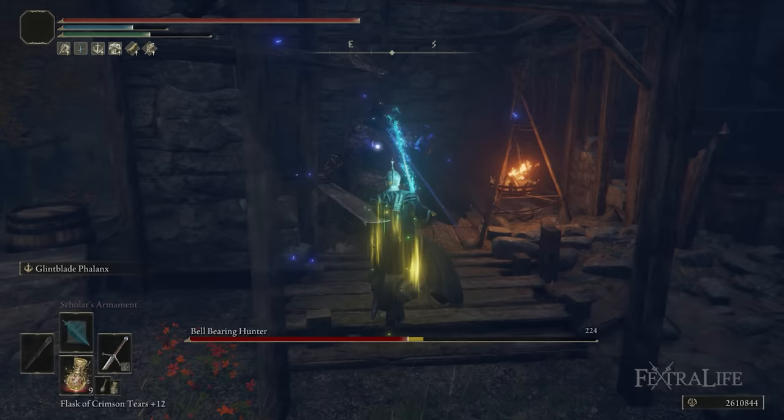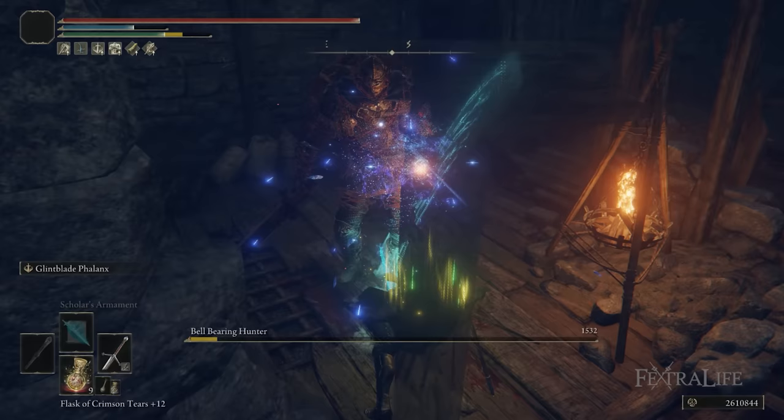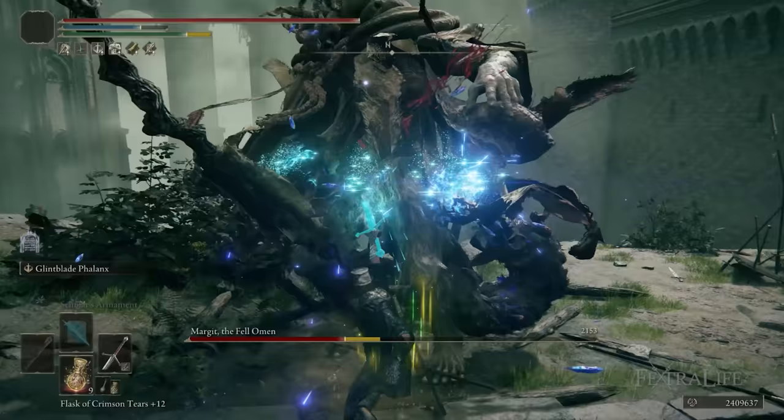Additionally, the Charged R2 attack of Great Swords is about double that of Thrusting Swords. So while you might get more critical damage with a Rapier, you're not going to be able to break the guard or stance of an enemy as easily with a Thrusting Sword as with a Great Sword. Also, the Great Sword has very long reach, so when you do the follow-up attack with Glintblade Phalanx, you can hit much further than with a thrusting weapon.